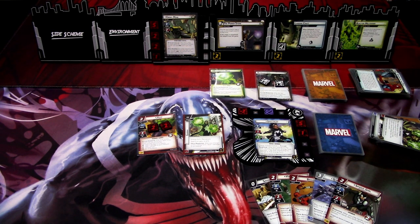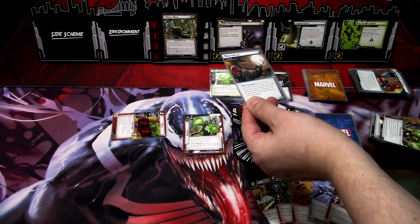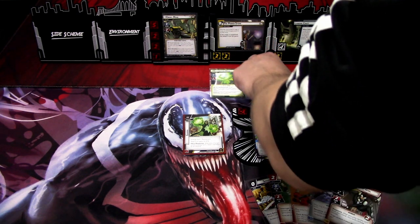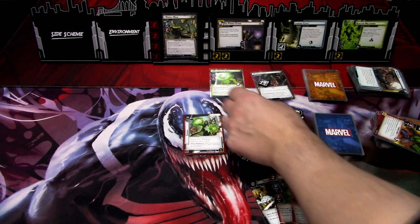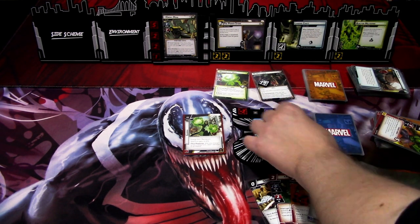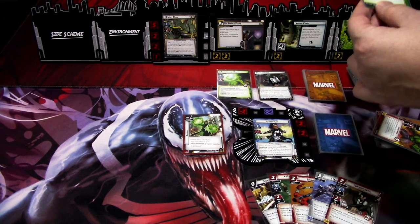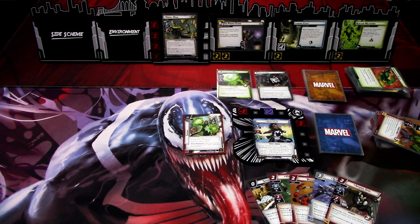We go to the villain phase. We add two threat on the main scheme. Ebony Maw attacks - Hulk will defend. Hulk takes four damage and is defeated. We tick one counter off. Radioactive Man activates against us: deal one damage to each character you control, so Radioactive Man hits us for basically two damage. The encounter card is take two damage - that's not that bad, because we'll try to burn down Ebony Maw on next turn.